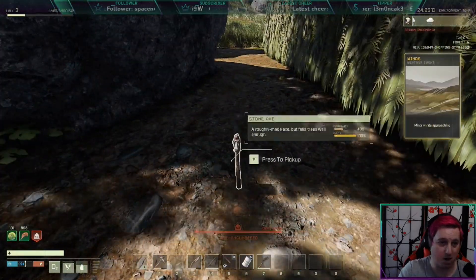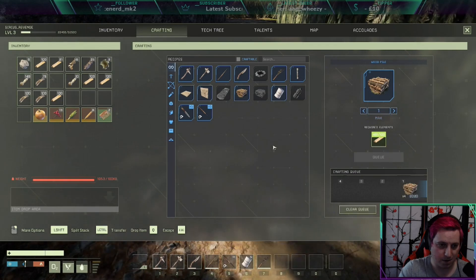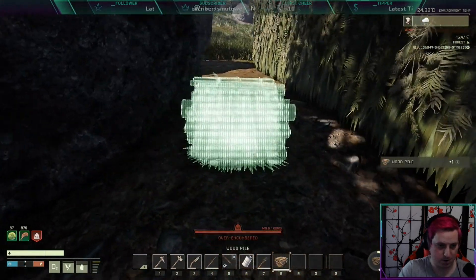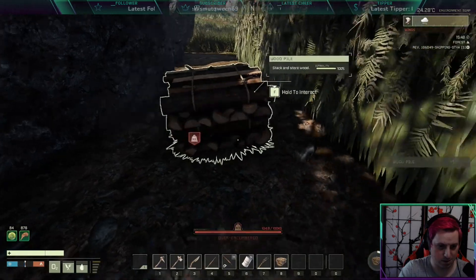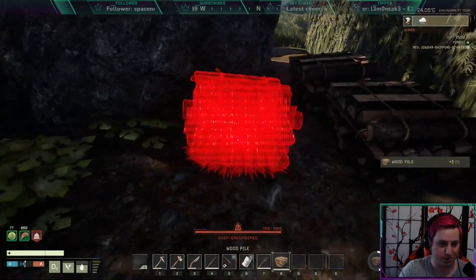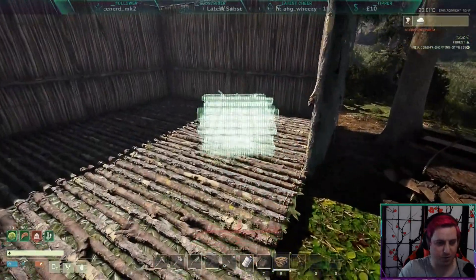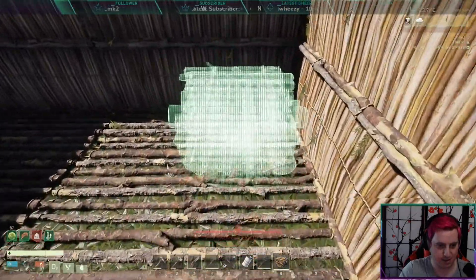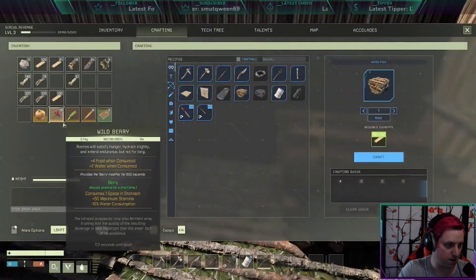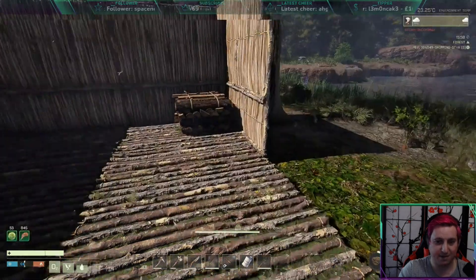Weather event incoming. Minor winds — okay, we can deal with that. Oh. Wait — four wood piles. Put some wood behind here as well. I have no idea if the weather causes all of this to decay or not. Can we put wood piles inside the house? We can — that's good to know. I just interacted with them — where have they gone? Oh, I see — I've got to remake the piles. Right, that makes sense. At least it gives us a little bit of shelter already.